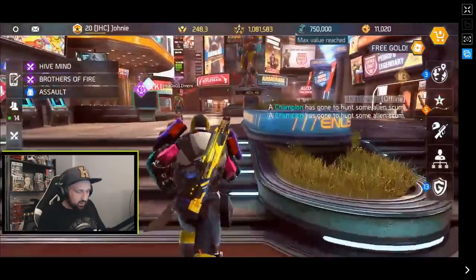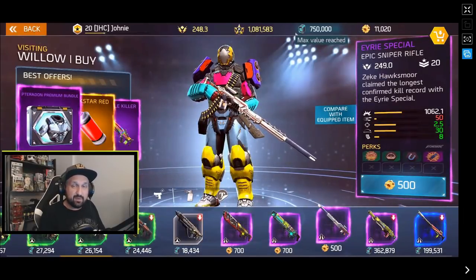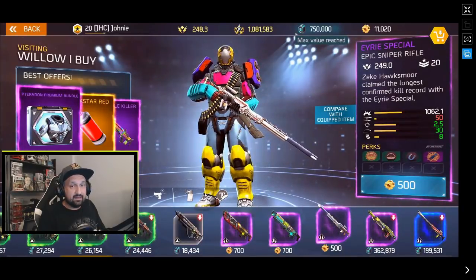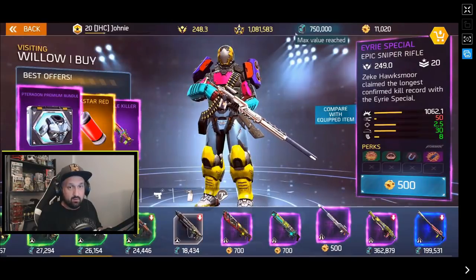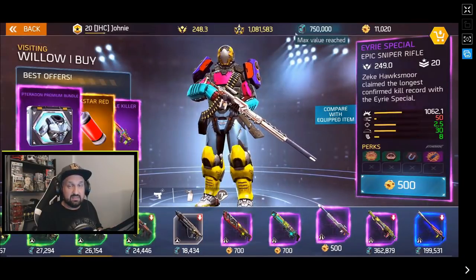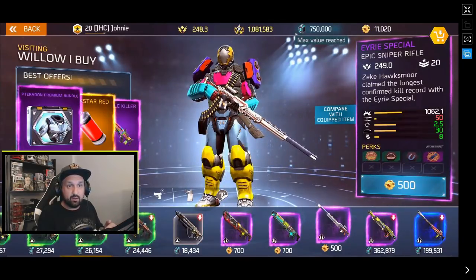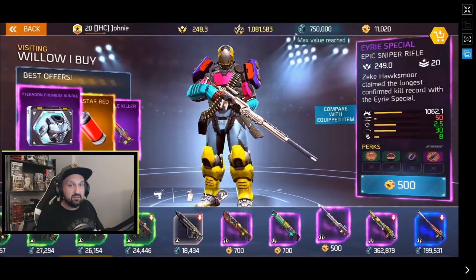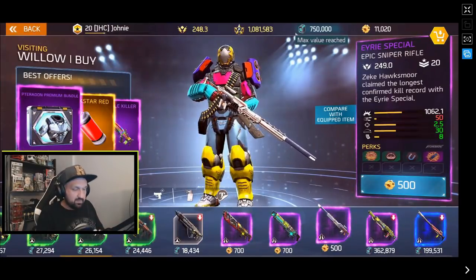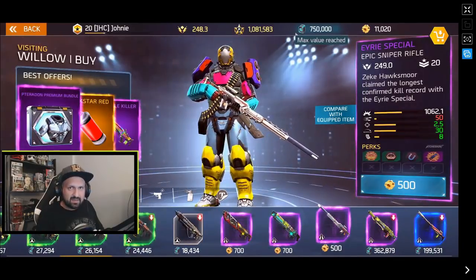What you're gaining is one extra bullet in the clip, and that's about it. But let's go to the shop and check the Airy Special at 249. Willow has one on sale right now for 500 gold — about five dollars — and at 249, the damage is 1062.1, which is the exact same as the Bassens. So it has the same damage, a bit less fire rate, but everything else is better, and it has one more bullet. You have to think twice about it.